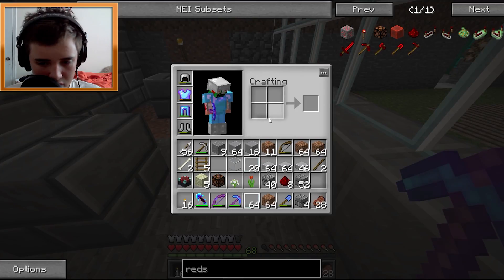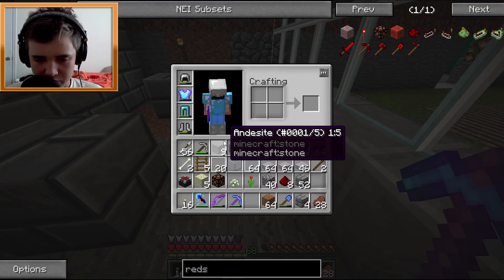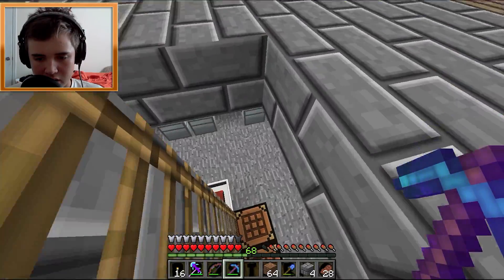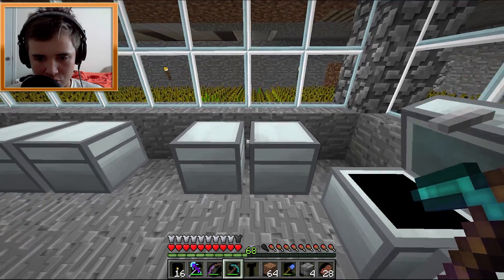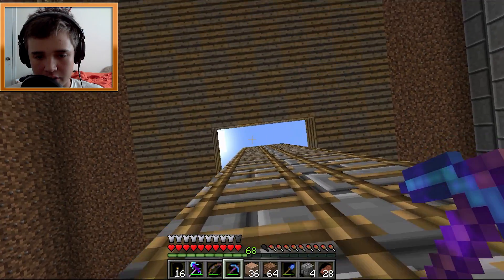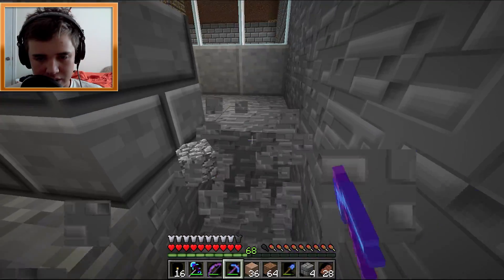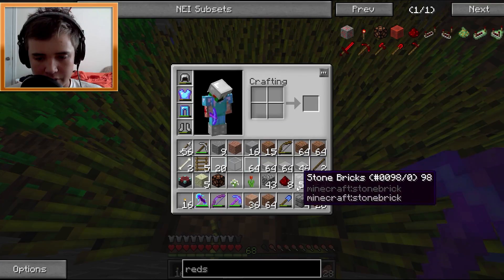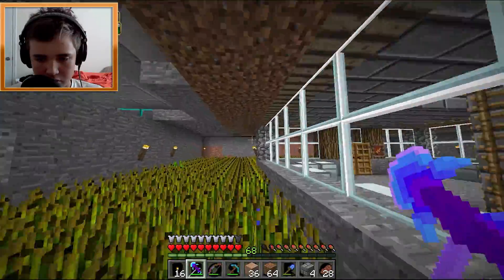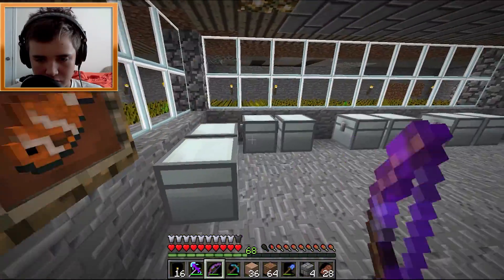For the floors I could do andesite. I wonder if we have enough granite — if we do, I want to do an andesite and granite mix, kind of a checkerboard pattern, similar to the floor we have in the melon room. I think that would look really cool. But then an enderman showed up and I accidentally messed up half our crops, and I can't even use this sword on it because it has fire aspect.